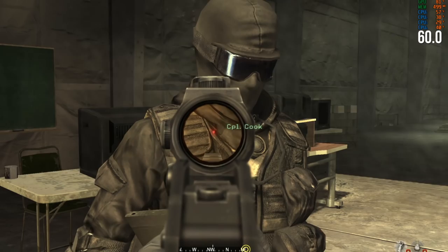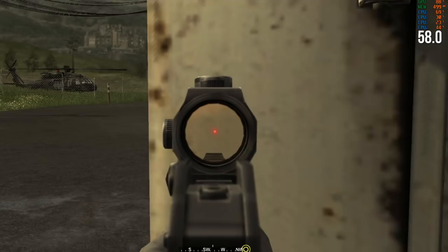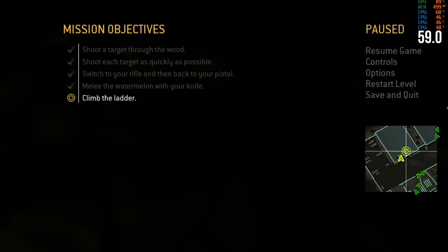They have cool post-processing where when you get close to an object while going down iron sights it brings up depth of field — that was introduced in CoD3 as well. If you zoom in on an object it should bring up depth of field, but it's not doing it right now. This mission's boring, let's go to the next one.